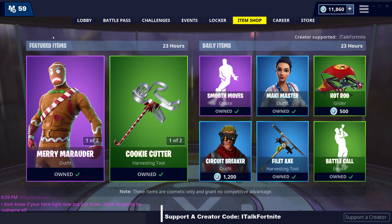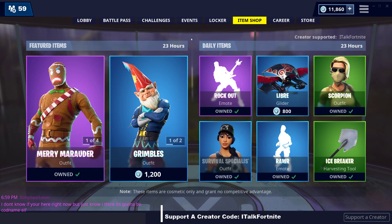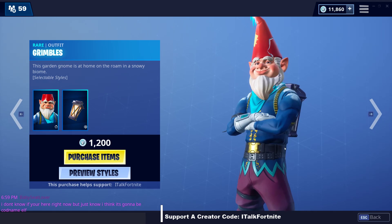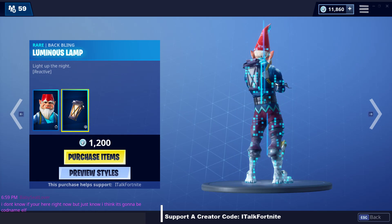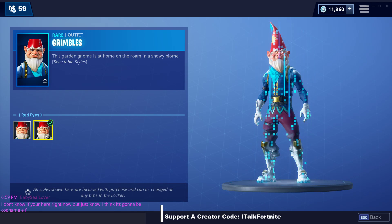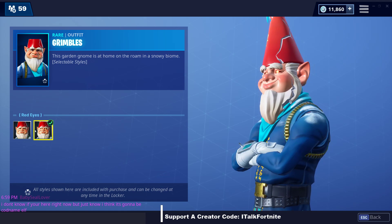What? My screen is glitching. What the hell is... Grimbles? Grimbles? Okay, I'm a little scared of this right here. Are you serious? The Garden Gnome is at home with the... what? Comes with a back-bling luminous lamp — it lights up the night. Preview styles. Red eyes? Is that red eyes? They don't look like red eyes to me. Oh yeah, actually they kind of do.